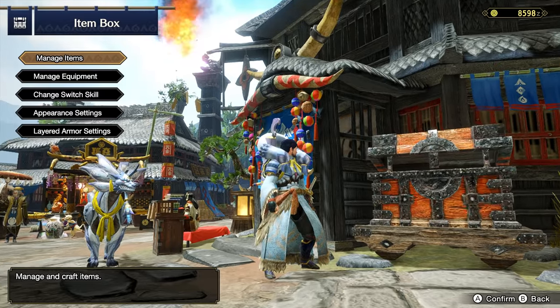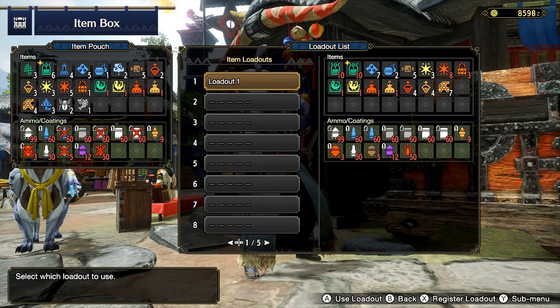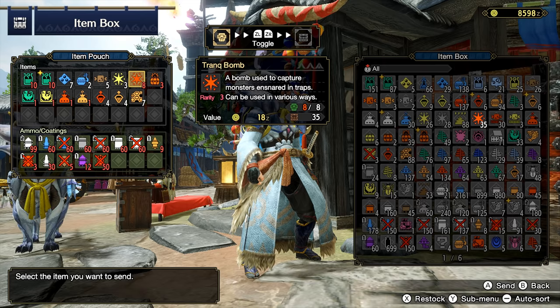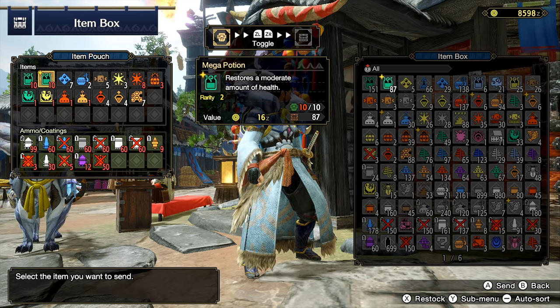While in town or at a camp, you'll want to set your favorite loadout of items to a preset build. This way, every time you return to your chest, you can simply activate this loadout. This will not only automatically restock all of your main items, but also deposit any of the extra things you gained during the last time out.